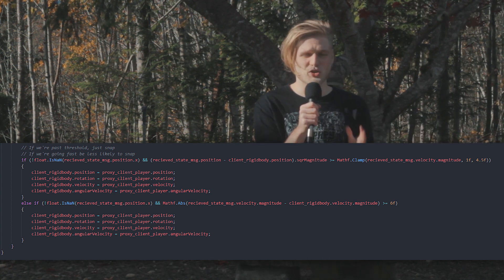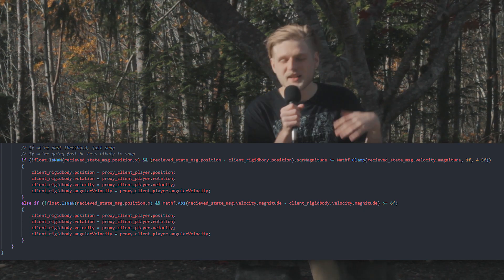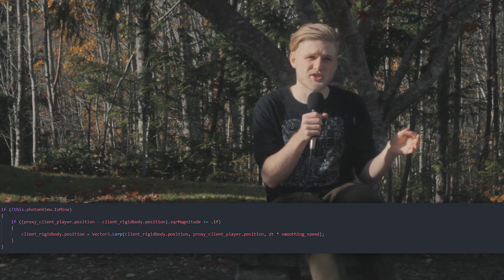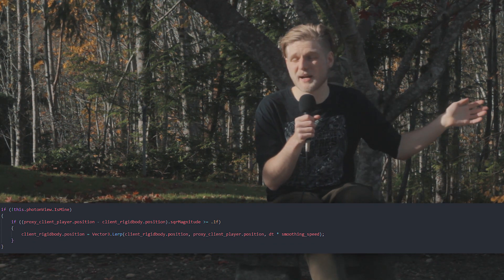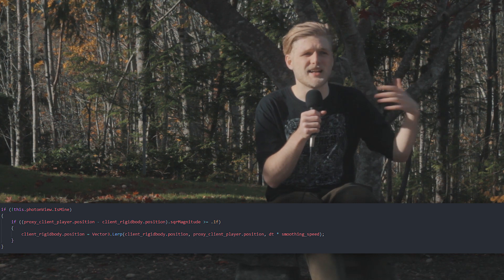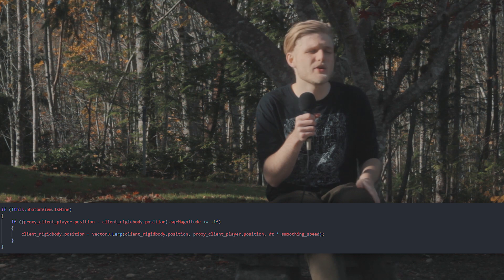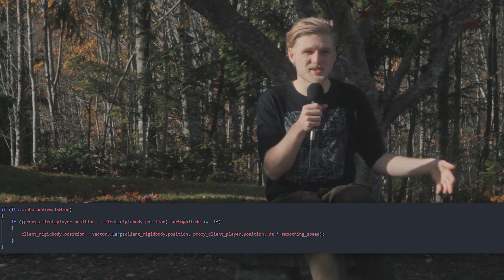That way we don't get so out of sync, and we just sacrifice the smoothing for accuracy. Similarly, I also have a margin of error for position, so if the visible player gets within a certain threshold of the true networked position, we stop interpolating and let the physics just take over to smooth it out. This is obviously smoother than interpolating, because the physics emulation looks smoother than interpolation.